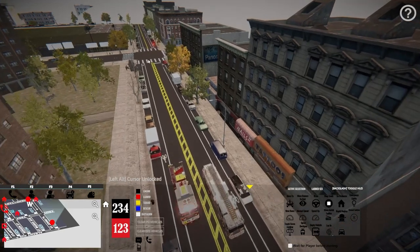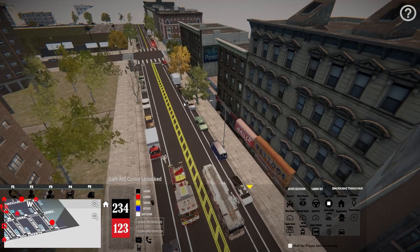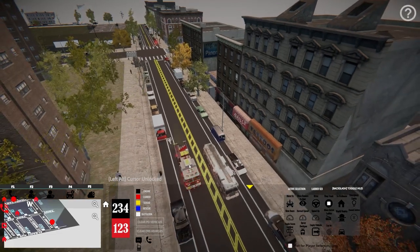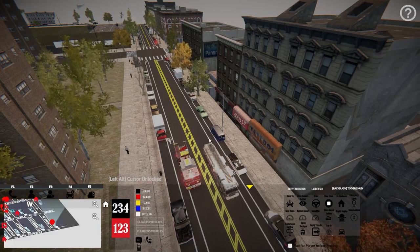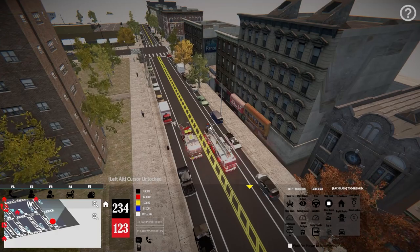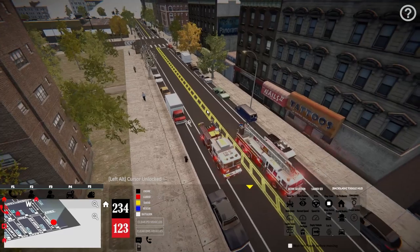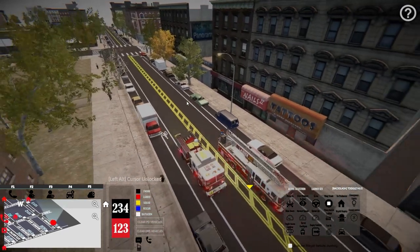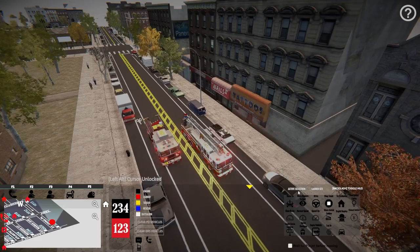Also, if the fire scene is congested and there's a lot of equipment and you AI something into the middle of that area, it may result in some weird parking - I've had trucks doing all kinds of weird stuff. The parking isn't always going to be accurate. These did pretty good here, but it's not always like that.